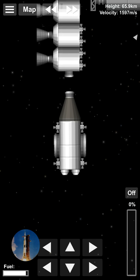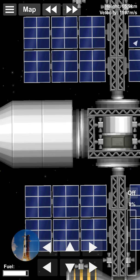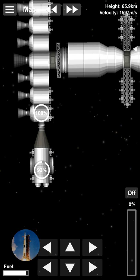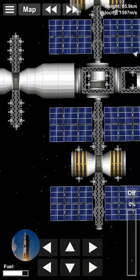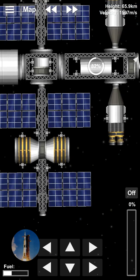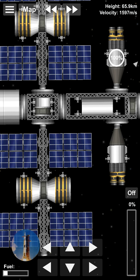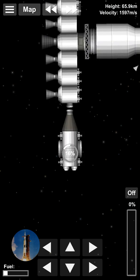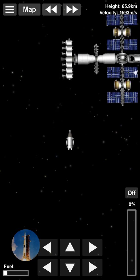Now that you know how to dock, you could most likely do an Apollo-style mission. Once I get there I can drain the fuel from a half-empty module — everything else on this station is full of fuel, so I have more than enough to get back to the ground. I have 16% fuel — I just back away for safety so I don't hit anything.